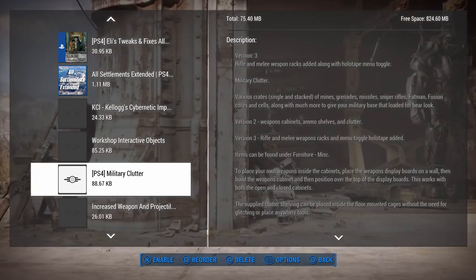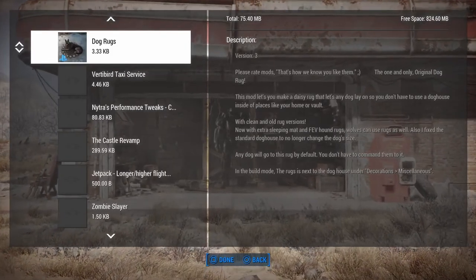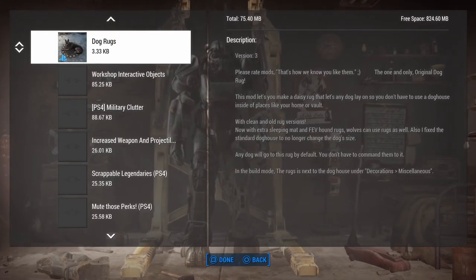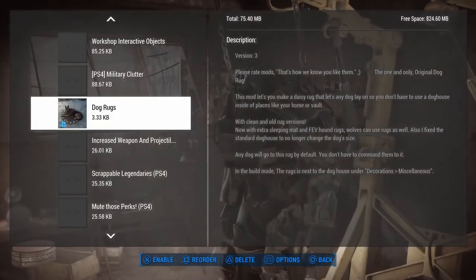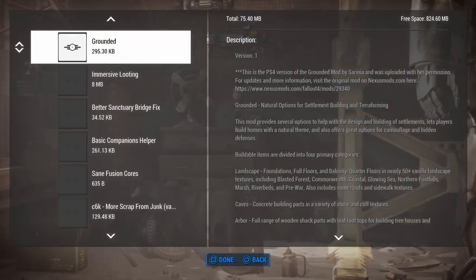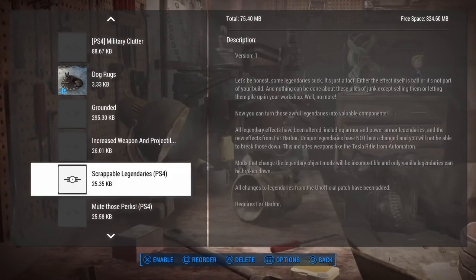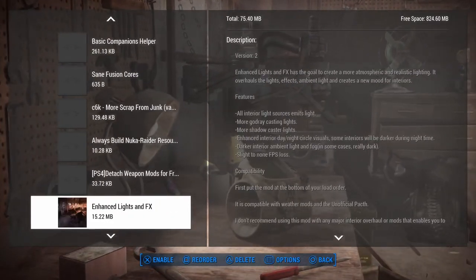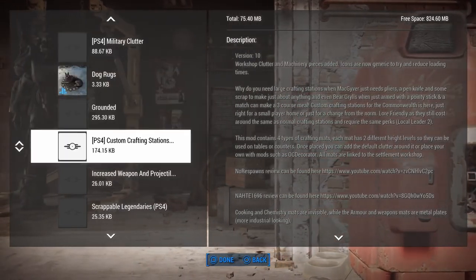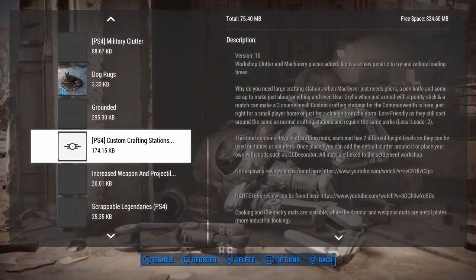Next, Dog Rugs just injects usable dog rugs into the build menu. There are a lot of mods to order. Grounded adds to the concrete section of building - that's vanilla. Custom Crafting Stations adds to a vanilla part of the menu. It works okay, it's a little not the easiest to use. Then I've got OC Decorator, and the reason it's here is because the next section of the load order is settlement building mods that inject menus with advanced scripts - which is what OC Decorator has.